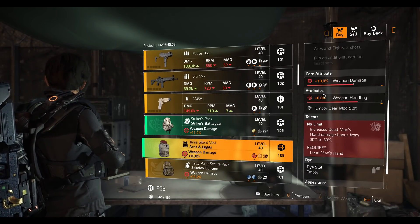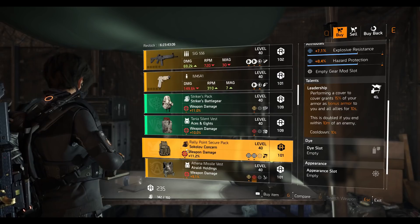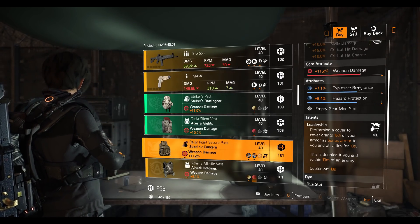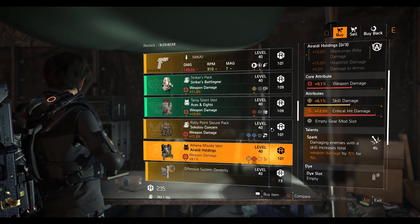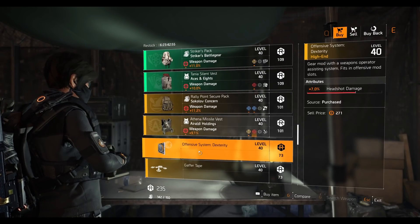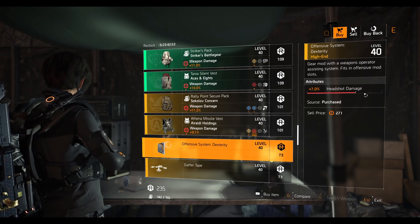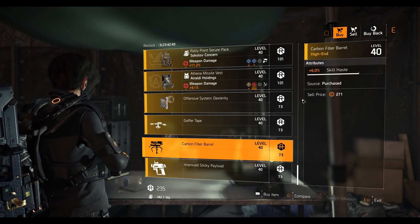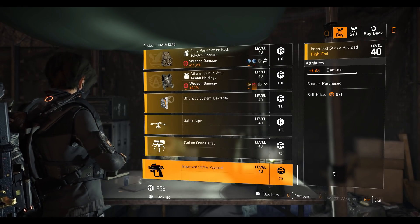Striker's backpack with 11 percent weapon damage, 7.4 percent skill damage. Aces and 8s chest piece with 10 percent weapon damage, 6 percent weapon handling. Circulo backpack with Leadership talent, 8.4 percent hazard protection, 7.1 explosive resistance, 11.2 weapon damage. Yaahl Holdings chest piece with maxed out crit damage and Spark talent. Offensive System mod at 7 percent headshot damage, drone mod at 4.1 percent damage, turret mod at 6 percent skill haste, sticky launcher mod at 6.3 percent damage. That's it for DZ South.